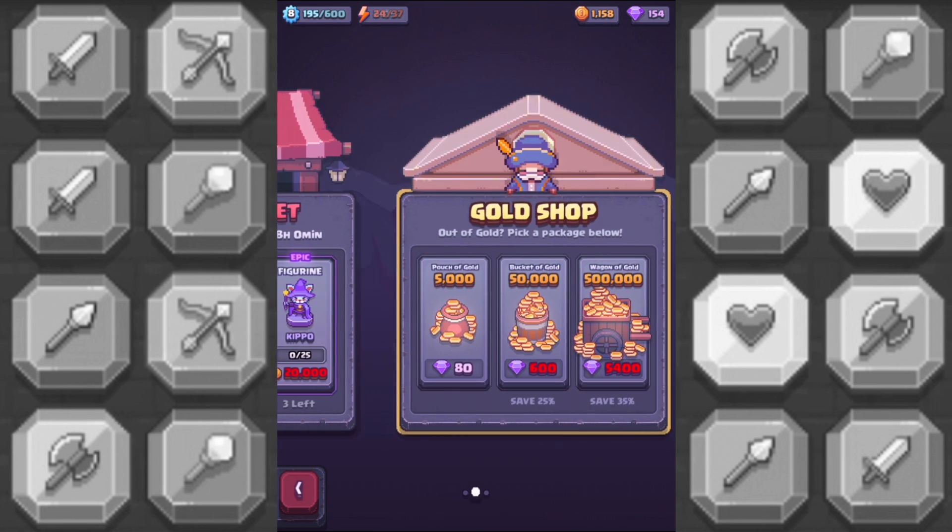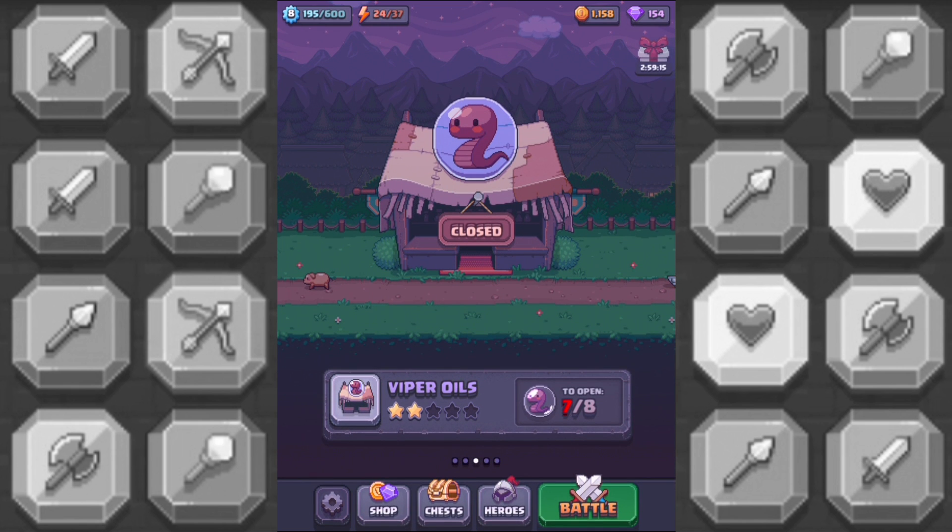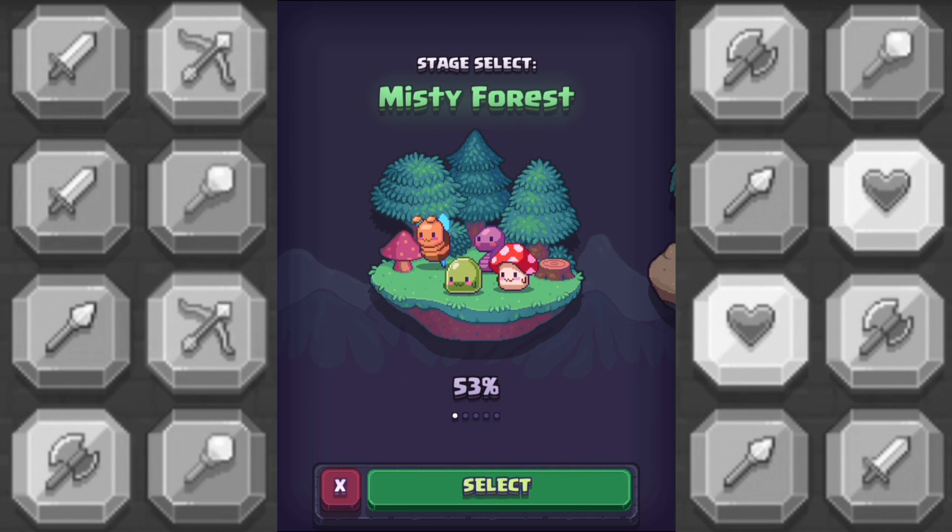You can shop. There's a daily market. You can buy gold. You can even buy gems, but it's never really obnoxious about it. Let me go ahead and show you a battle.